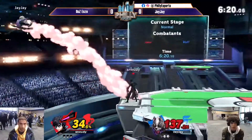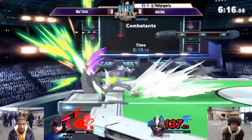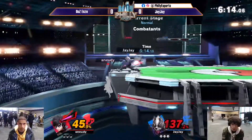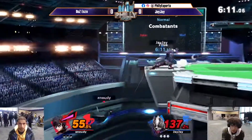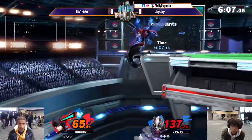His threat range is incredible, especially with his up-B. And Enzo makes amazing use of just about every part of Joker's move kit. That's a huge mark of the difference between a good player and a competitive player.